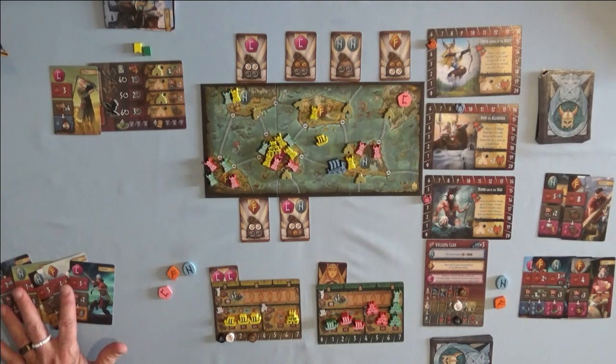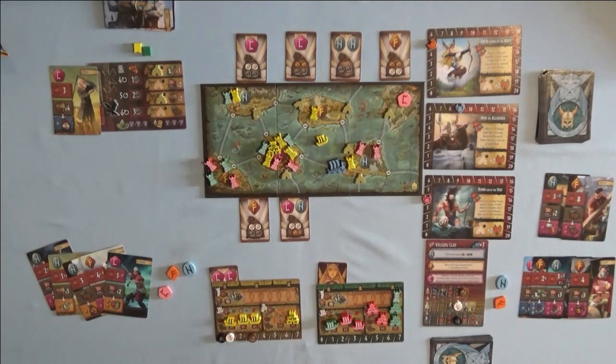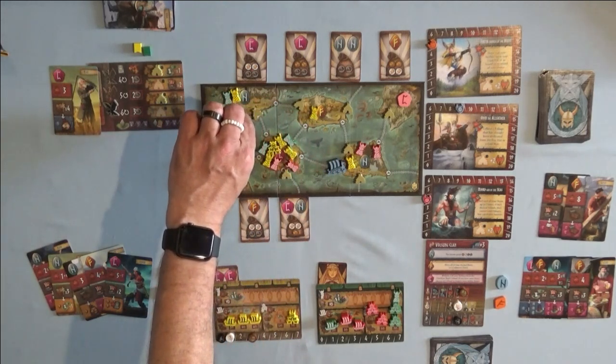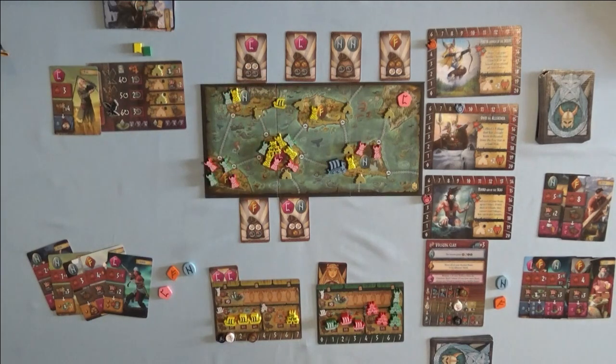Now I get my boon — I have a C rune, so that allows me to take the boon action for Nord. It says: sail each of your boats up to two times; if they dock at an island they cannot raid villages but they can deploy settlers. I don't have any settlers to deploy. There's no place I can really take control — I can't raid a village, I don't have the ore for it. So I'll just dock here. I also forgot earlier when I deployed a settler that I needed to pay one wheat, so now the wheat is corrected down to one.